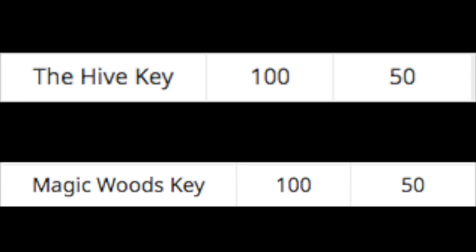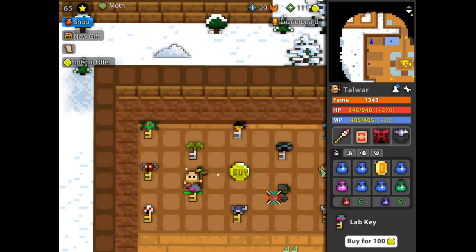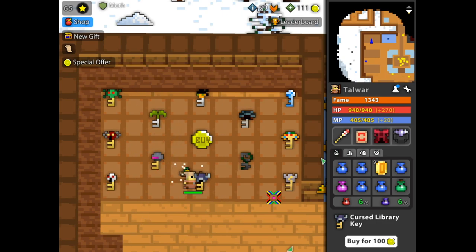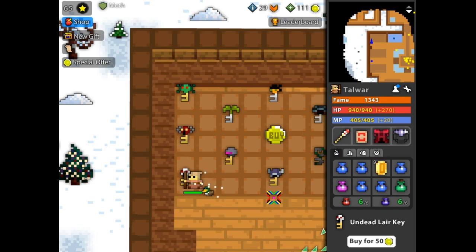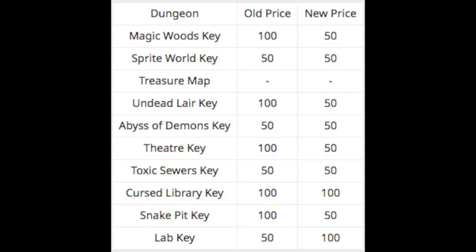The Hive and Magic Woods keys were brought down to 50 gold instead of the original 100. Theater was also brought down to 50 to match the sewers. Interestingly though, the Lab key was beefed up to 100, most likely to match the Library key, since those dungeons are rather similar. But then of course, we have the UDL and Snake Pit keys down to 50 — exactly where they should be — matching the Abyss and Sprite World, and now the desire to purchase those keys instead of going out and farming is right where it should be.